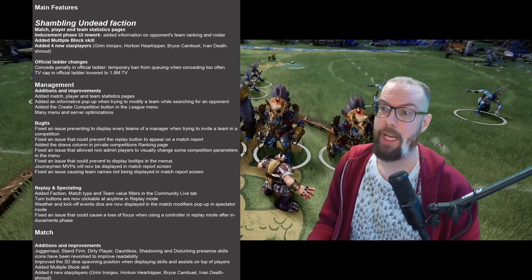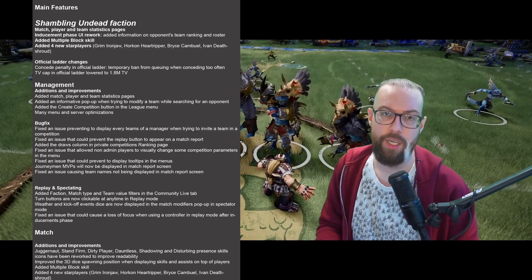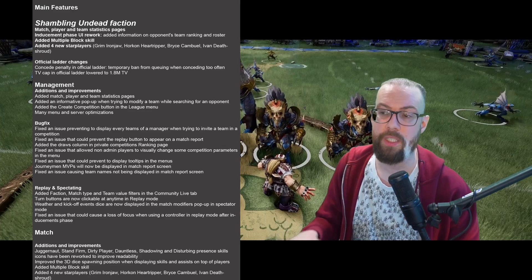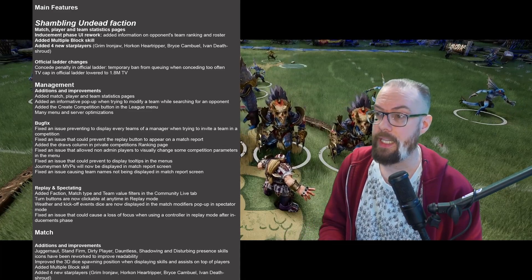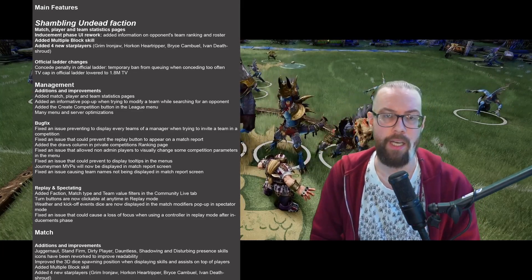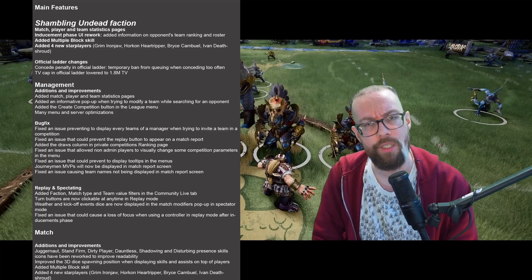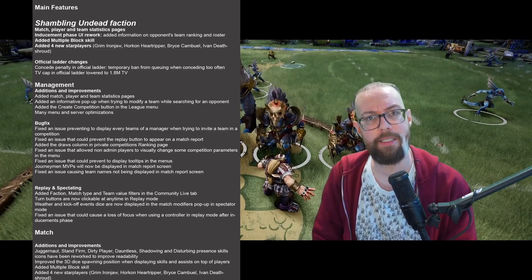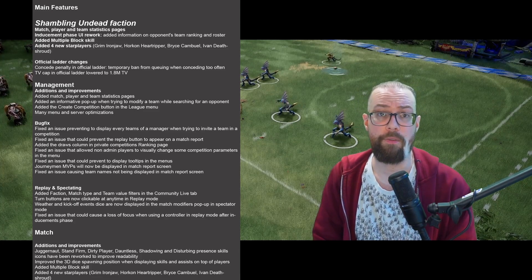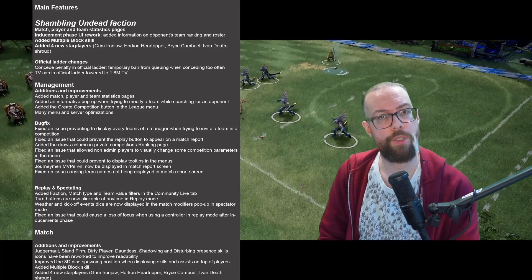Let's get into the weeds and go over the official ladder changes. Previously in the middle of Season 2 they removed the discount for random skills when it comes to team value. That is sticking, and they are adding a TV cap to the official ladder sitting at 1,800 TV — or officially, 1,800,000 gold. Last season it was 2,000,000 or 2,000 TV, so it'll be interesting to see how this affects the top of the ladder.